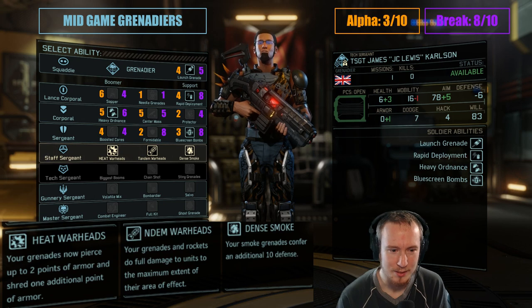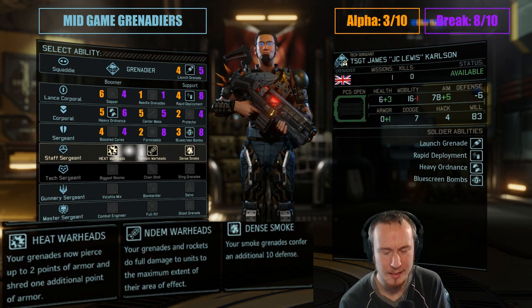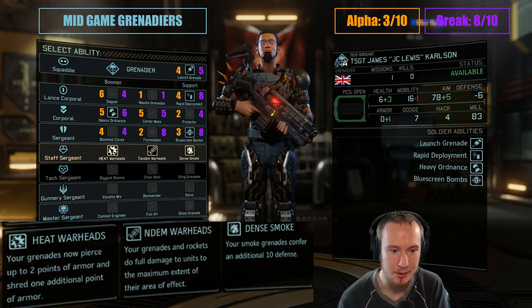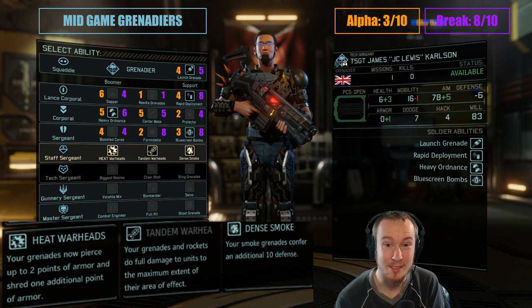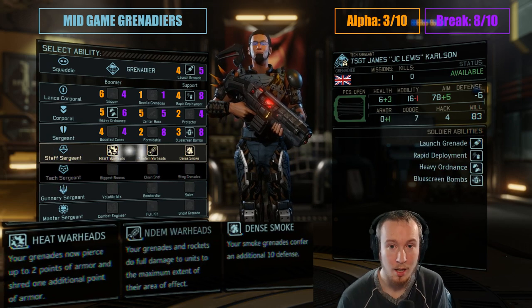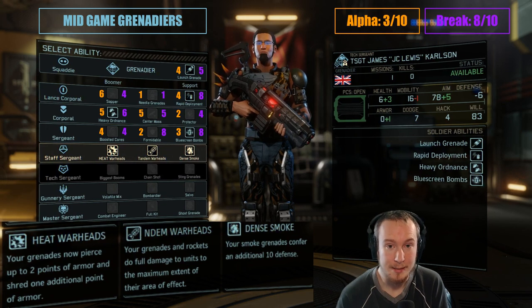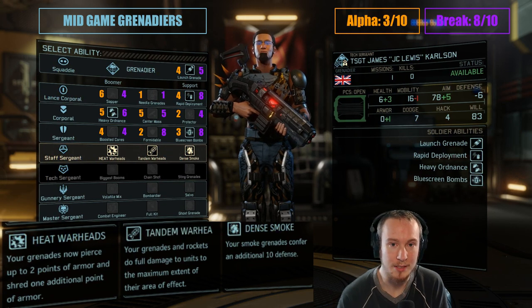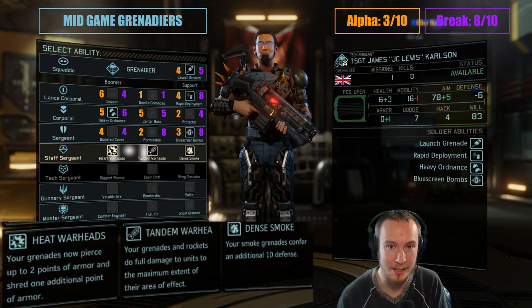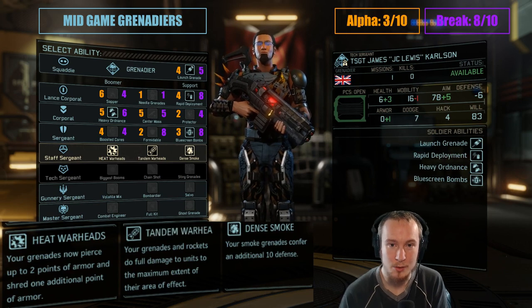The perk decisions are so simple at these two level ups that I'm going to talk broad scope a little bit more for the Grenadier. I'm not taking any damage perks. There is an almost entire left side of the tree dedicated toward damage — boosted cores, heat warheads, biggest booms — dealing quite a lot of damage with grenades. This is a build I've used in Long War in previous iterations of the game, but I'm not using it in this iteration because of the missions I'm going on. I go on lots of extremely light missions, and then a few very difficult missions at the end where soldiers are master sergeants and the Grenadier's consumables run out anyway. Grenadiers built for damage don't quite fit what the game is asking you to do in this patch.